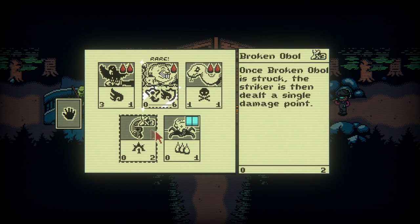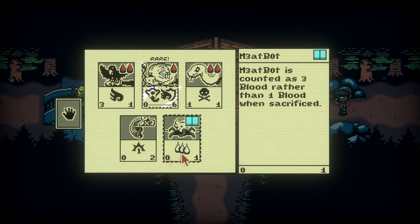Mole Man, Adder, Broken Oboe — once Broken Oboe is struck, the striker is then dealt a single point of damage. Meatbot — Meatbot is counted as three blood rather than one blood when sacrificed. I don't know what the blue symbol means.